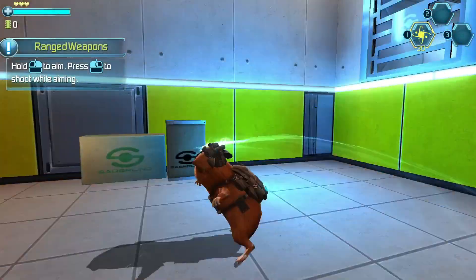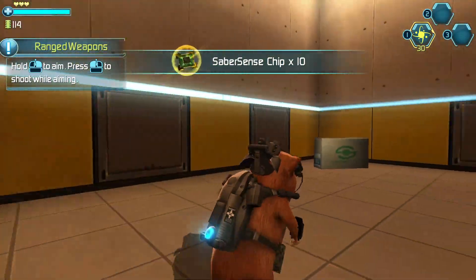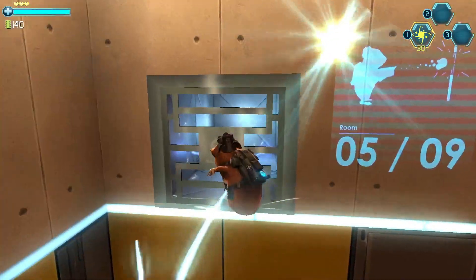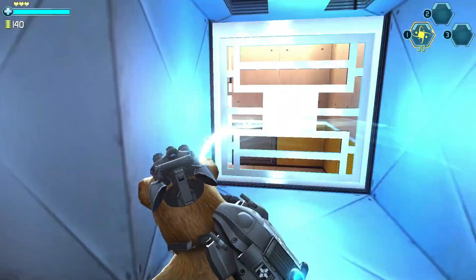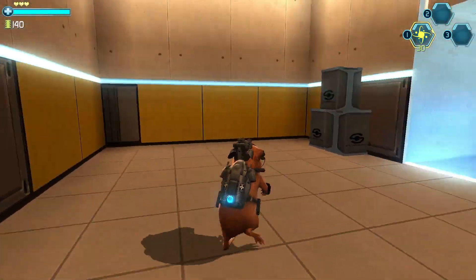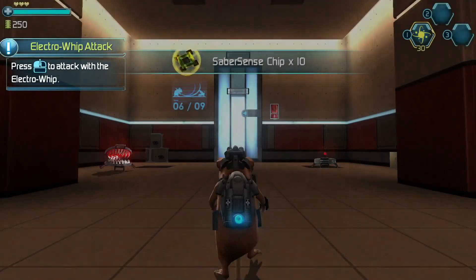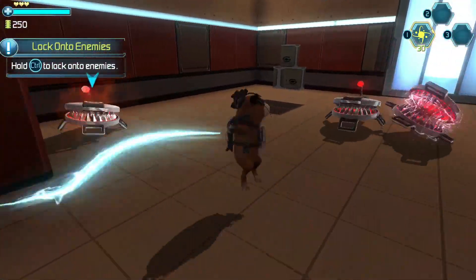Hold the button to aim. Press the fire button to shoot while aiming. Press the fire button in the Electro-Win with regard to the launch of the enemy.